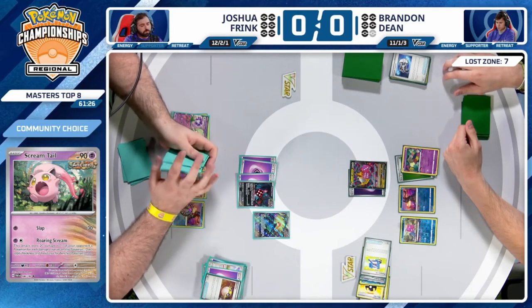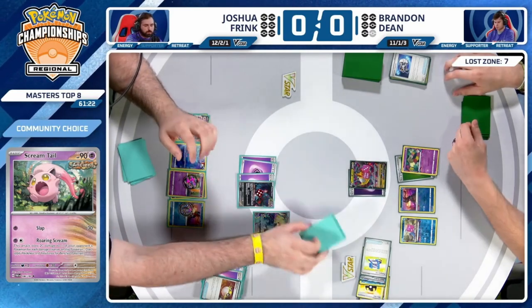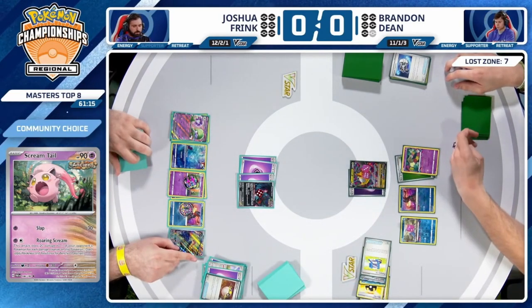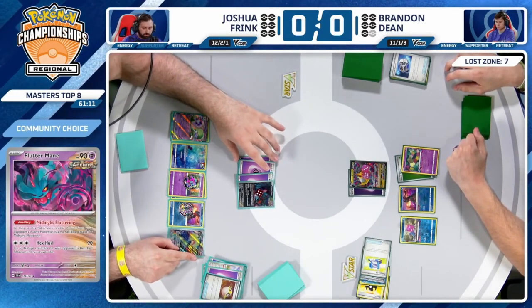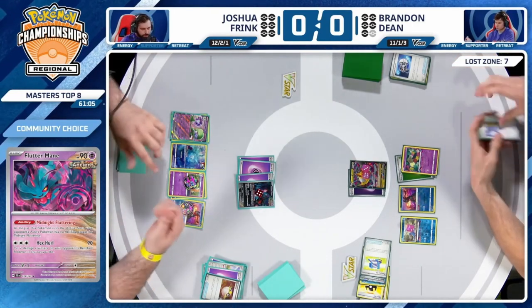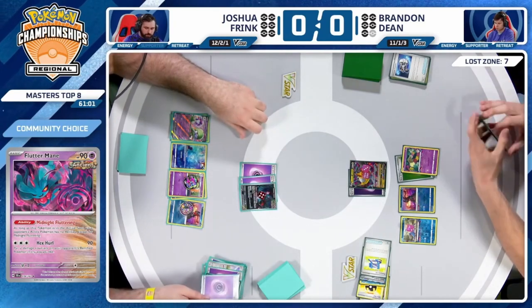With Flutter Mane attacking, the Guillotine is still not going to be able to take the knockout — just going to leave Giratina with 40 HP. Feels like a good strategy at this point — just continue to put pressure on your opponent, but you can retreat and start to use Scream Tail at later turns to avoid taking prize cards so you can use Counter Catchers to full effect.